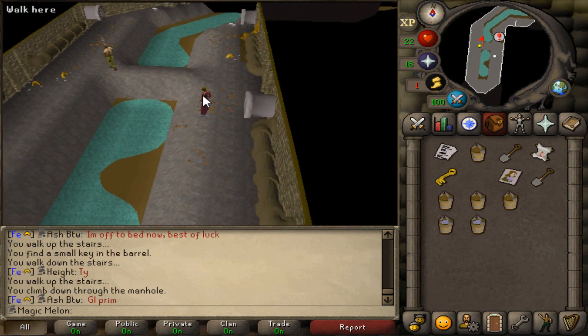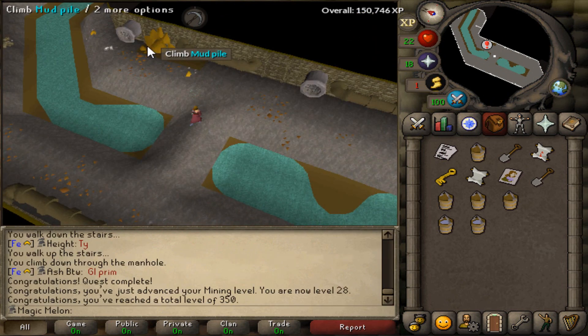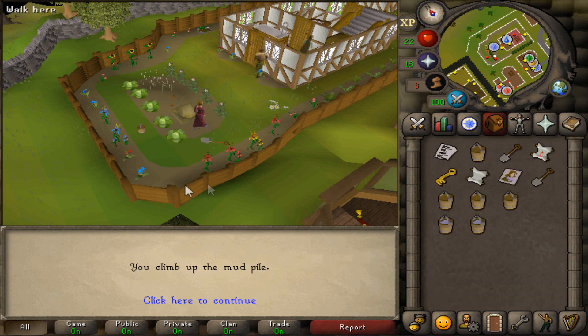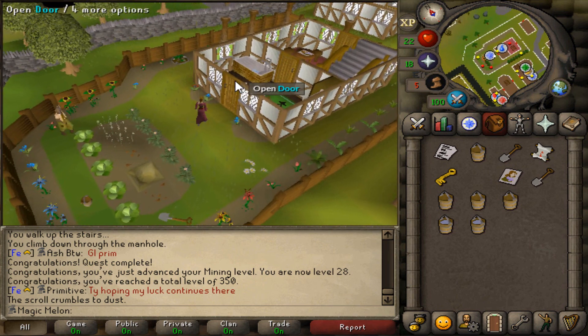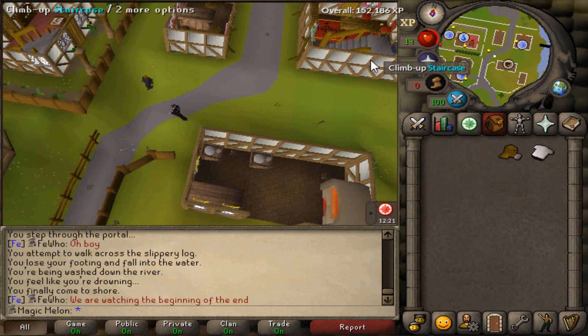Plague City quest completed and we got some mining XP. That's really good. 350 total level. And now we need to do the Biohazard quest. I'm not excited for this quest because it's just not nice. But I'm going to do that and then we also get the teleport to Ardougne when we have 51 magic. We're going to do the Biohazard quest in a little bit and then we can get the Ardy cape.